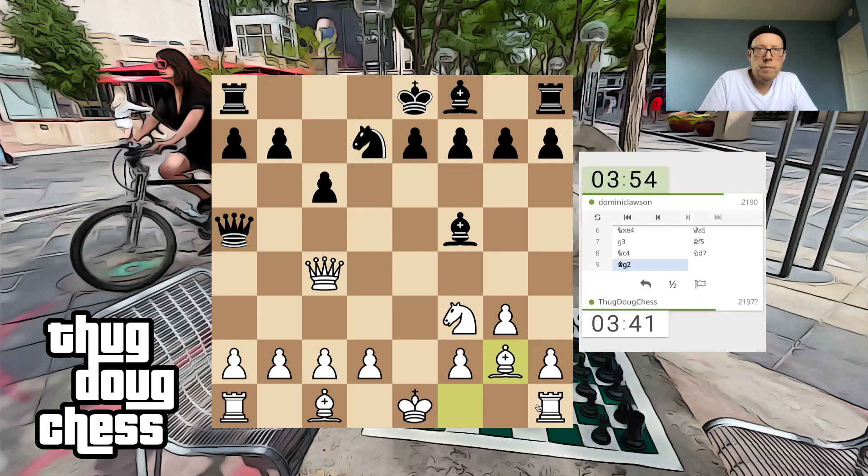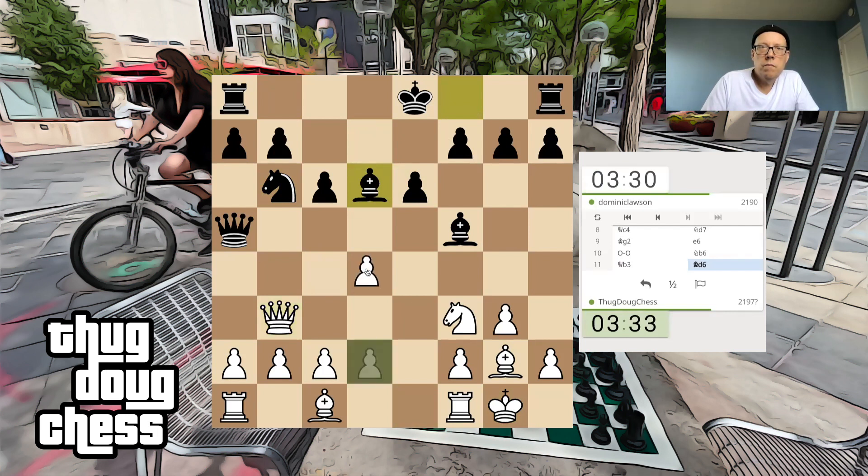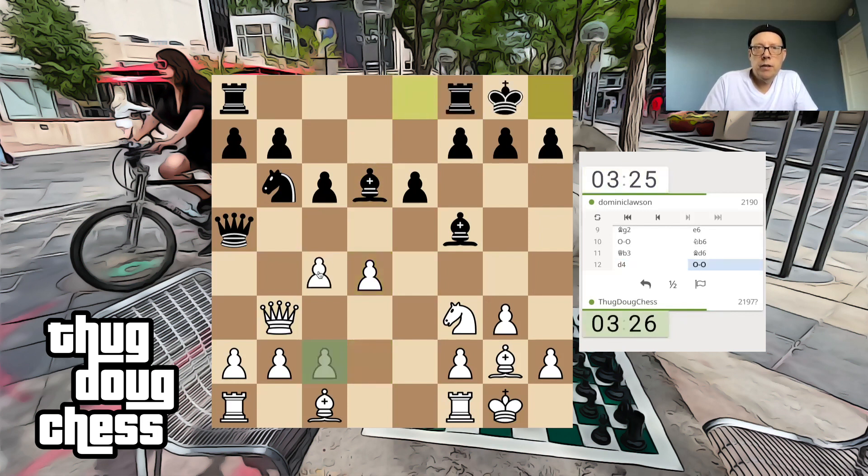I'll go to Queen B3. And once I get D4 in, I feel like I'm back in control here. I feel better about this now. Next comes C4, which should be fairly decent — threatening C5. Also, I can have Bishop D2 followed by Bishop C3, some nice placement of my pieces.